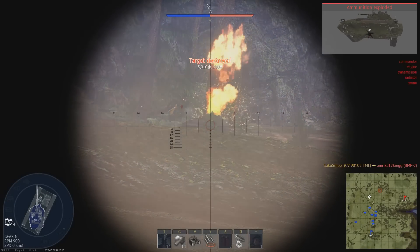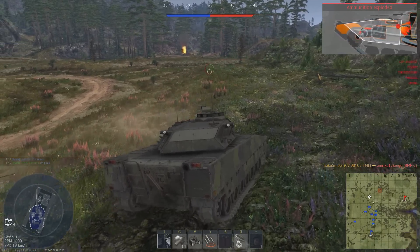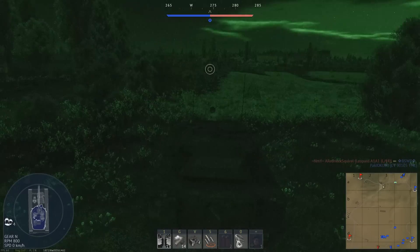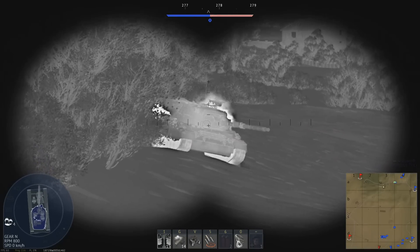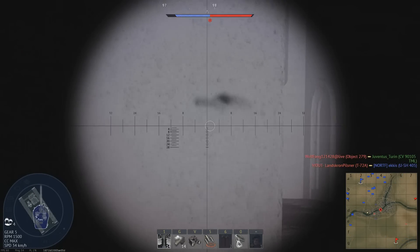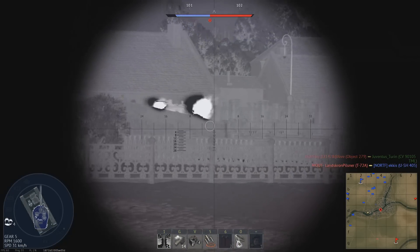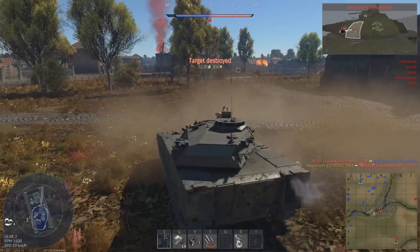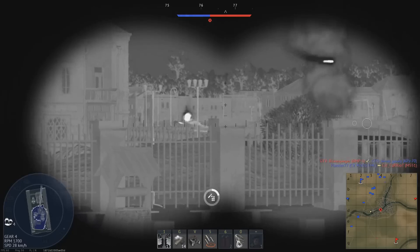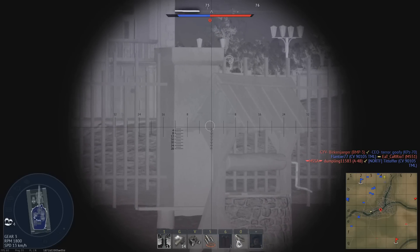Due to this vehicle having no armour, it isn't really important to take a small amount of ammunition to avoid an ammo cook-off, so feel free to load whatever rounds you want — I typically take around 15 DM-23 rounds. At the start of a game, use your great mobility to flank opponents. When sitting on a flank, you can use your great gun to knock out opponents with minimal risk. The CV90-105 also has the ability to scout opponents, assisting your team.